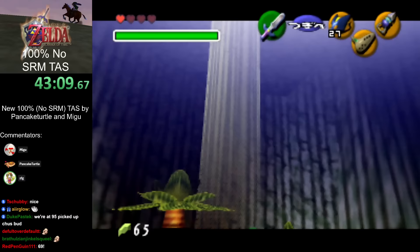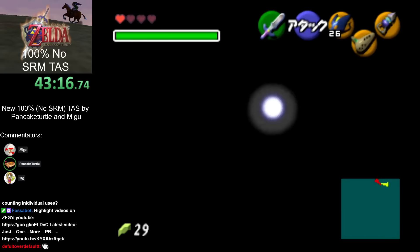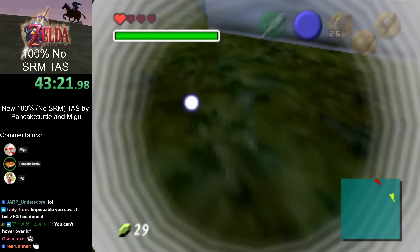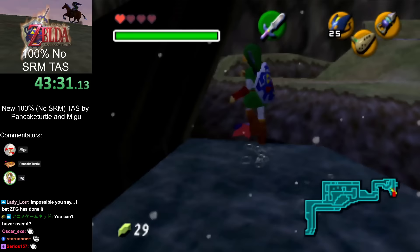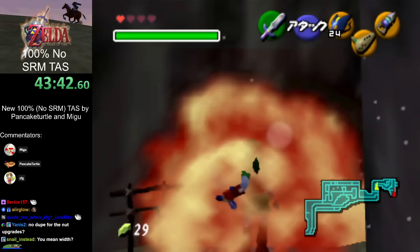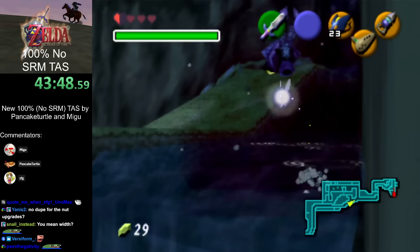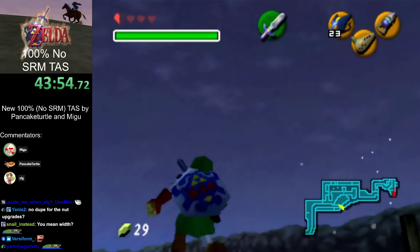We had to do an extra small step up before doing the hover because we were too low on the first try. If you're too low you can miss it, but in terms of pure X-Z distance you'll never miss it. Now while it's still nighttime, we'll collect some skulls here in Zora's River.